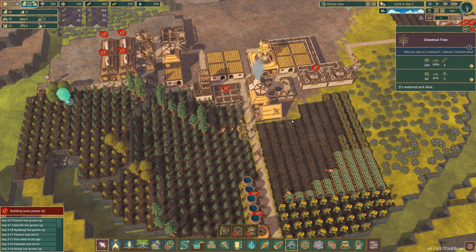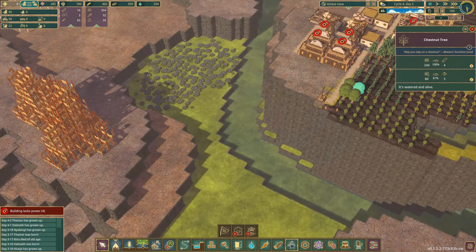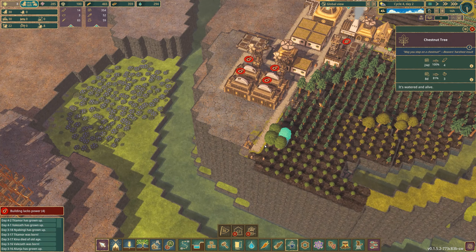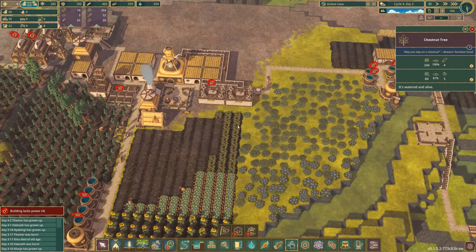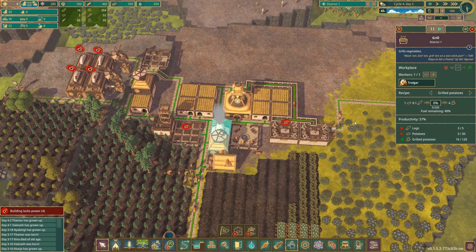Hello ladies and gentlemen, boys and girls, and welcome back to Timberborn. I'm Simon for the Dustbunny, and today we're hoping to make some progress into metalwork and see if we can get some of these chestnuts. I don't actually remember what we do with chestnuts — I think you can make grilled chestnuts. Yes, you can make grilled chestnuts.